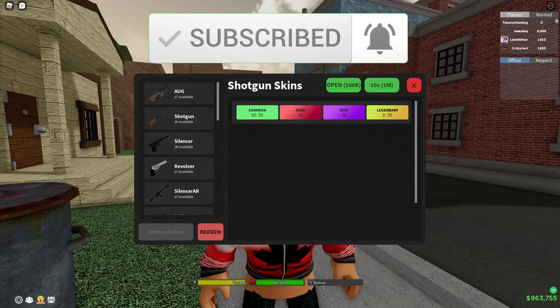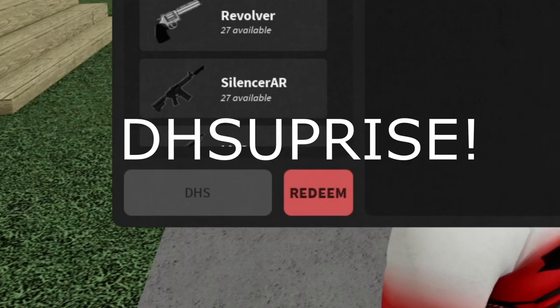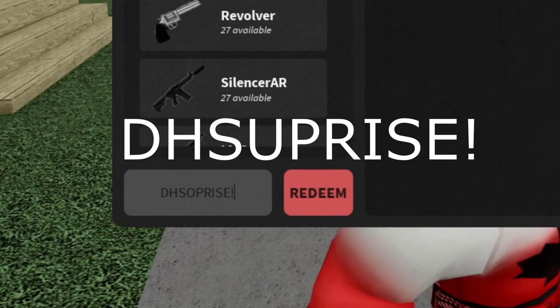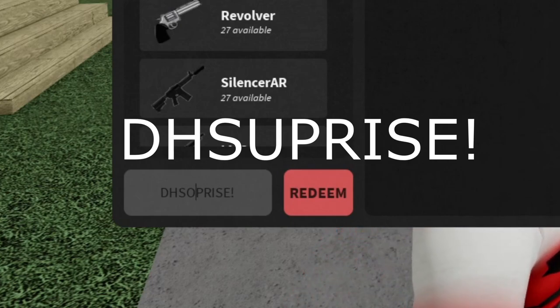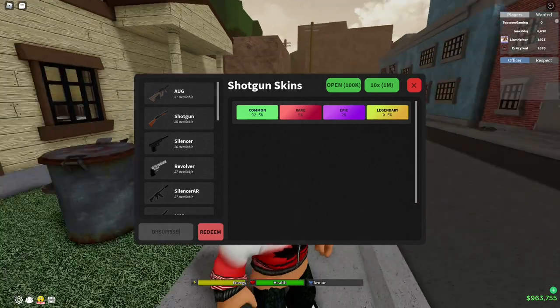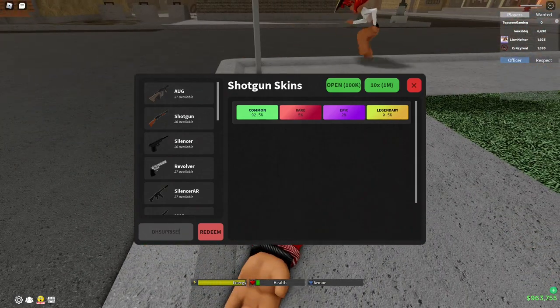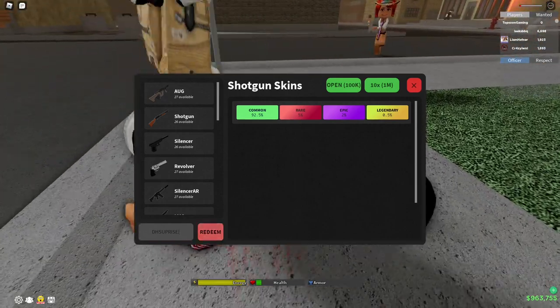Another code that is still working is dhsurprise. DH surprise is an old code but it's still working. I want you to type dhsurprise for yourself in the same exact way, and then there is an exclamation mark at the end. It's D-H-S-U-P-R-I-S-E — dhsurprise. Redeem this code for yourself — you're going to get some cash and some premium crates. We just got shot again, cool. Make sure to use the code dhsurprise.